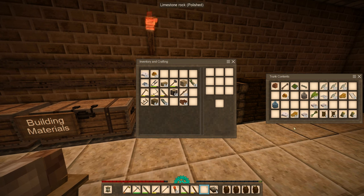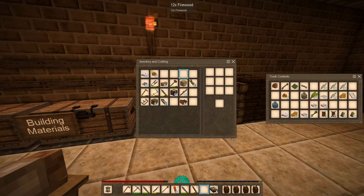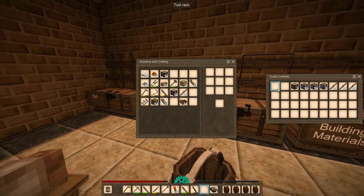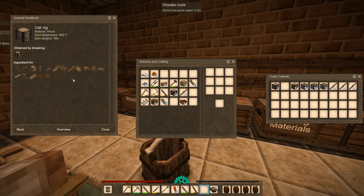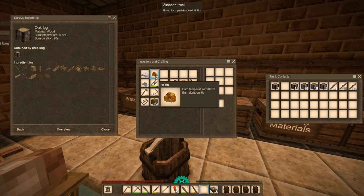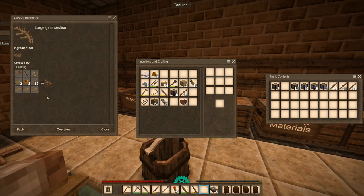So we're gonna need this and this. We're gonna need logs, of course, which I already have. I do want to make the big gear though, if I can find it. There we go — large gear section. Oh, this needs boards. Okay.